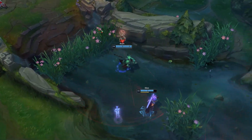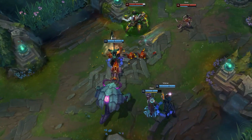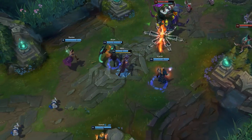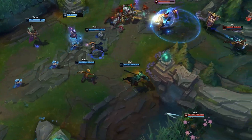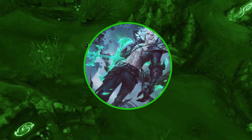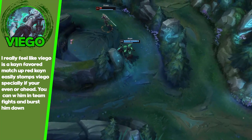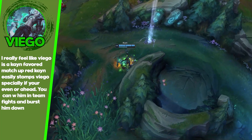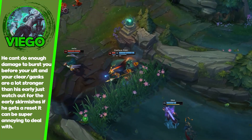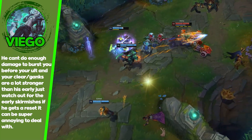Now moving into the more Kayn-favored matchups. Some of these may shock you guys. These are matchups I've had a lot of experience with. Viego is obviously not a hard matchup for Kayn at all. A lot of people may think he's hard because he's stronger early and can gank a lot more, but Red Kayn just destroys Viego pretty easily. Blue Kayn I don't recommend into Viego at all — he can build tanky and you'll never kill him. Viego is super easy to snowball against, and even at meta age Red Kayn, he can't really do anything. You can peel him off your team pretty easily. I also don't think he's in a good spot right now.